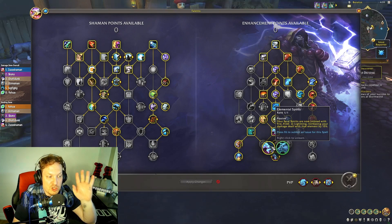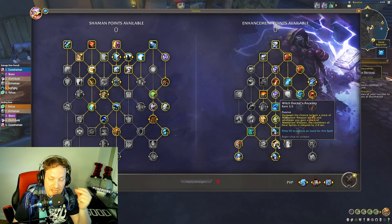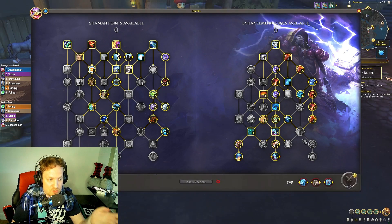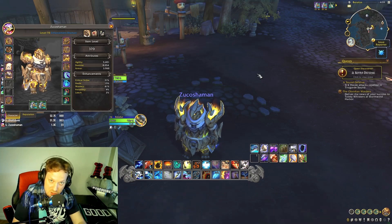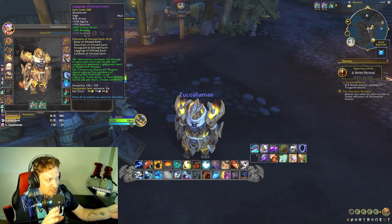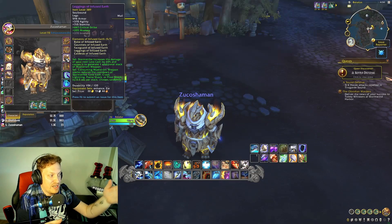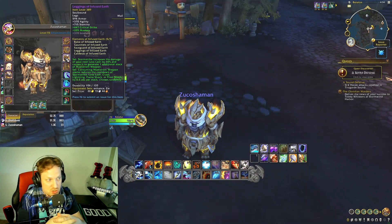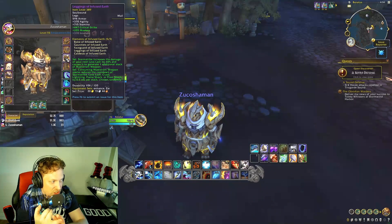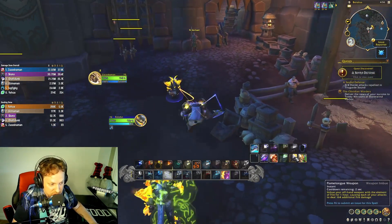This build utilizes all three elements, which is really great. It also uses Primordial Wave to cool down the dogs — we want Elemental Spirits up as much as possible. Primordial Wave gives 10 Maelstrom Weapon stacks, Hailstorm gives stacks, Ice Strike gives stacks, Storm Strike gives stacks, and the tier set bonus gives an additional stack from Storm Strike, increases Lava Lash damage, and makes it generate a Maelstrom stack. The four-piece set bonus also cools down Frost Shock, Crash Lightning, and Storm Strike.